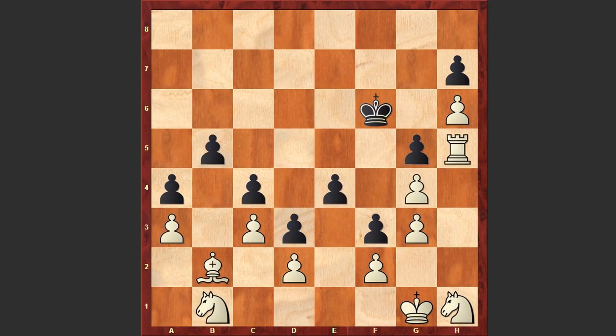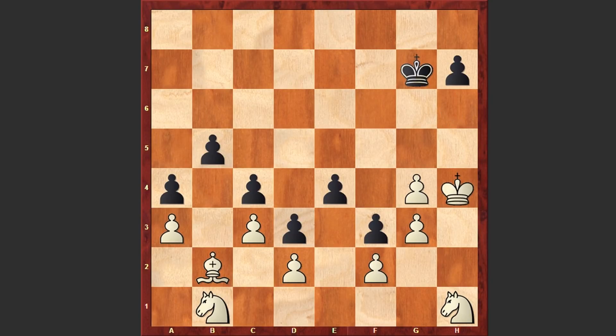Kf6, Rh5, Kg6. Now the white king is coming near and finally we see a rook sacrifice on g5 square. The Chinese wall is broken and the rest is easy. The white army will intrude inside black's camp. g5, Kg6, g4 and then white is freeing his knight and the game is over.